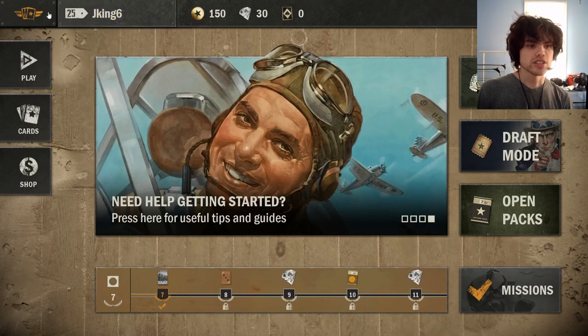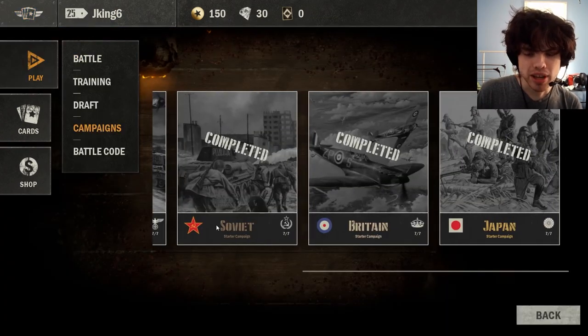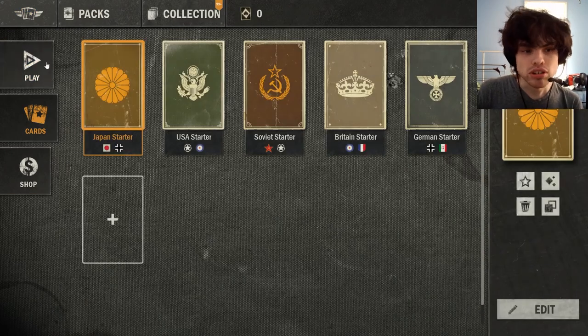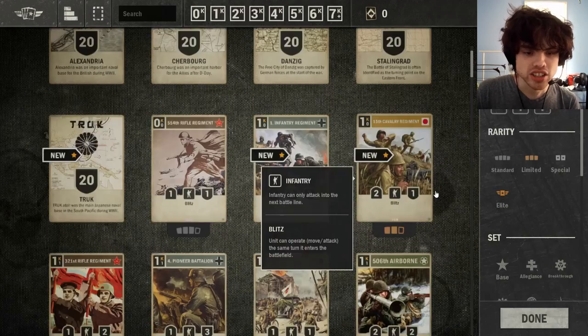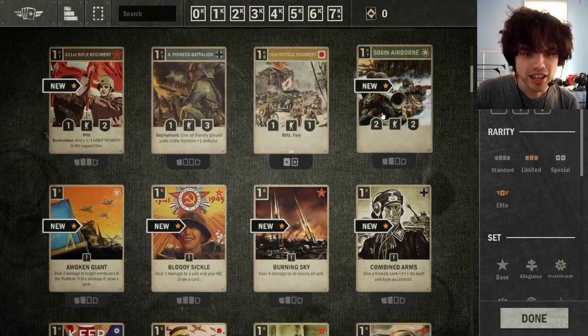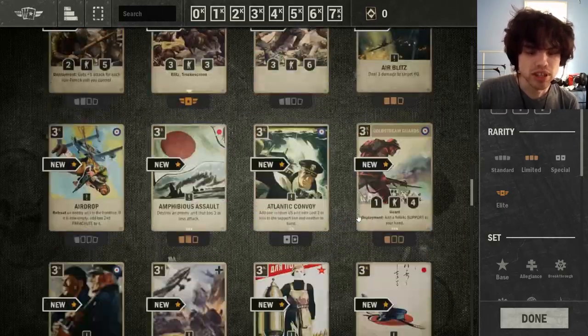Alright, so once you have completed all five of the campaigns, you will have unlocked all of the cards that you start the game with. So if you go into Cards and hit Collection, you will see all of your new cards, all of your new HQs. These are the cards that you can start to build your decks with.